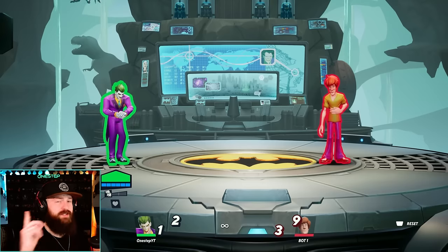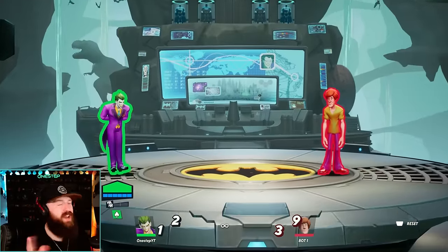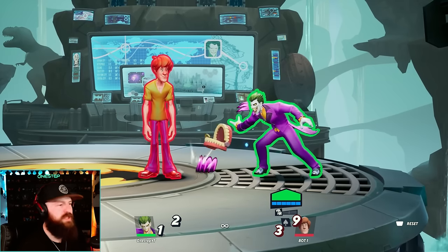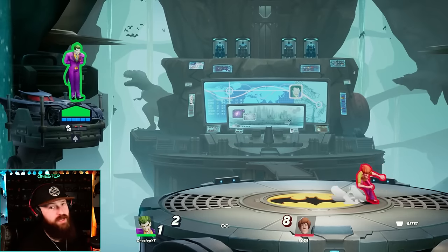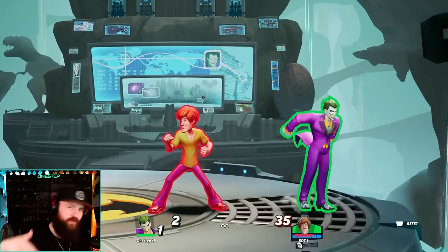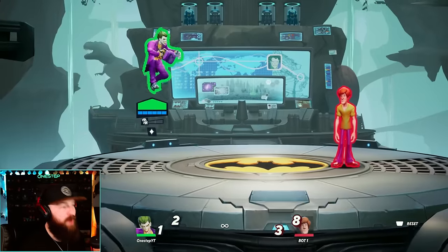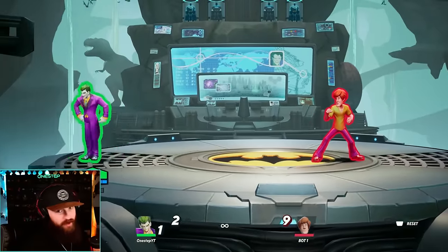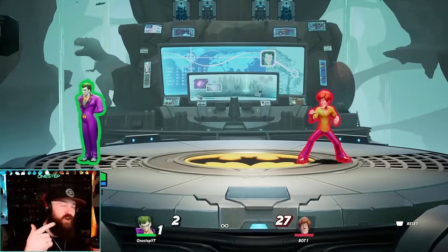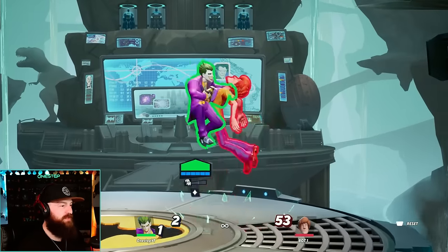Joker's air attacks are mostly similar — he has the card throw in the air and an upward crowbar swing, though the crowbar cannot be charged in the air, only on the ground. The air down attack changes to a pogo stick, which can be charged — and the more you charge it, the higher you jump afterwards, giving more recovery, distance, and spacing. The air side attack is a chargeable boxing glove with really good damage and range. I love being able to control the timing on those charged moves.